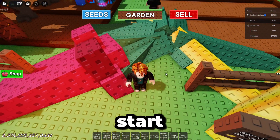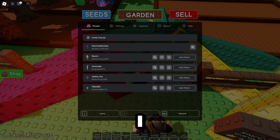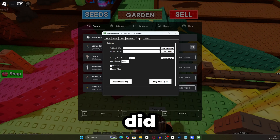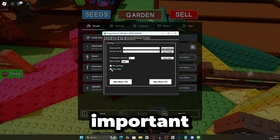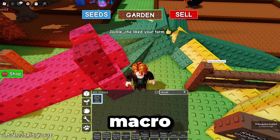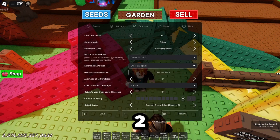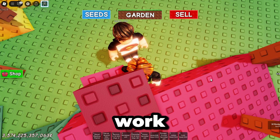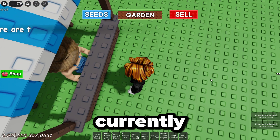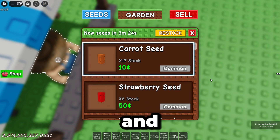I'm going to go ahead and start the macro now by pressing F5. Actually, before I do — let me stop it for a second. You need to make sure that you turn on auto-align. That is very important — turn on auto-align. Then start the macro by pressing F5. As you can see, we are getting the recall range in slot 2 in the hotbar. It's doing everything for us and I'm not touching my keyboard at all. We're now at the seed shop and it's going to open it for us automatically.